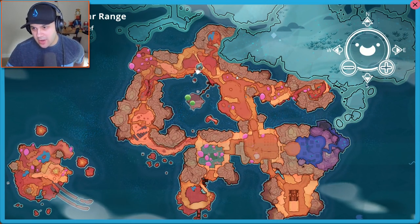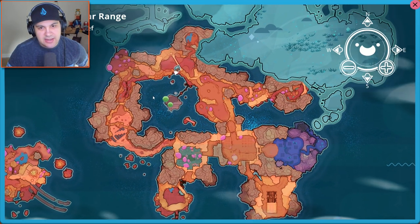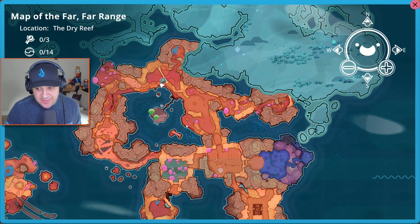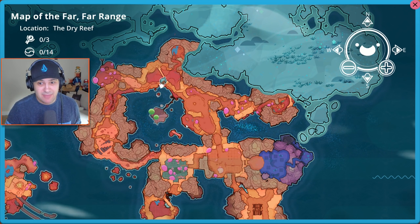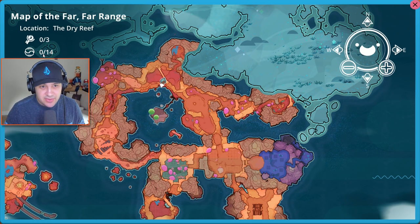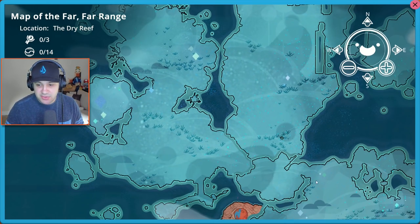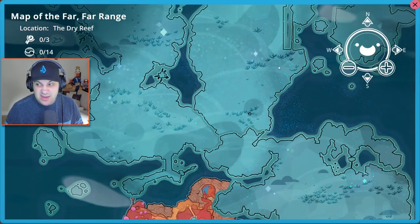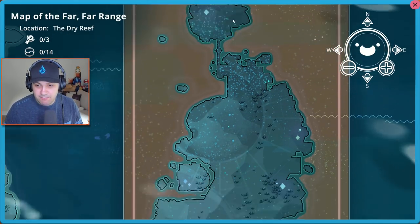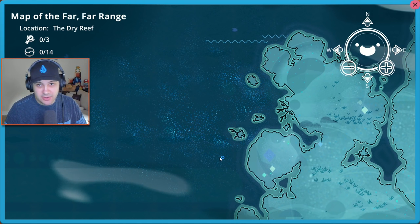Where is our ranch? I don't actually know where the ranch is. But regardless, there is a ton to explore here. And what are these — some kind of collectibles we can get within each area? This is just the dry reef. It looks like there are at least four, maybe five different regions. There's a whole other map over here. Okay, this is gonna be awesome. I'm really, really looking forward to this. I hope you guys enjoy this — hopefully you're enjoying watching me experience it for the first time.